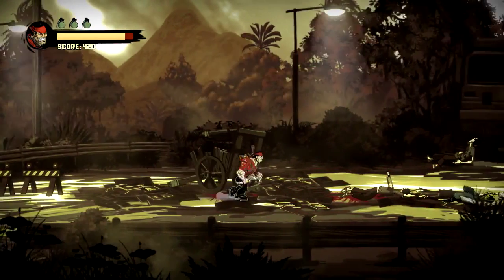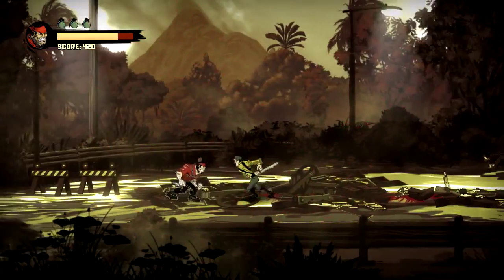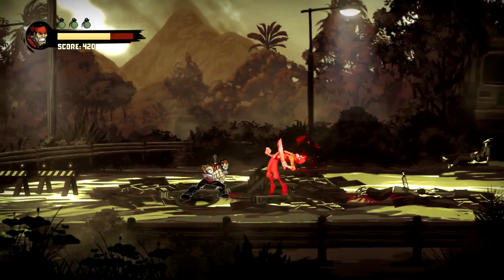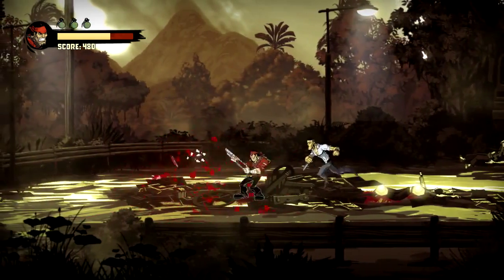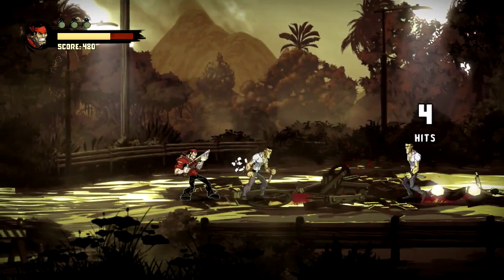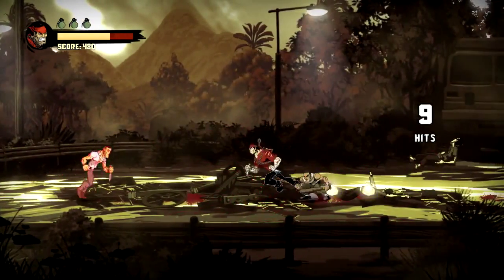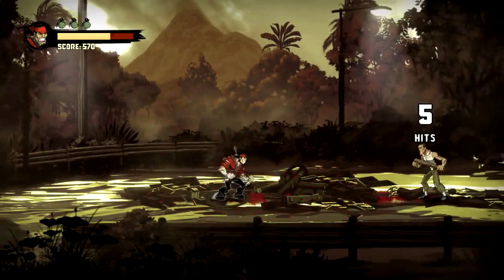You can dodge enemy attacks by running in a direction and then hitting Shift. So once this enemy tries to attack me, I can shift-dodge and then start shanking him. I kind of dislike the art style of this game — it sort of looks like a flash game. I don't know why, but I always sort of disliked it.